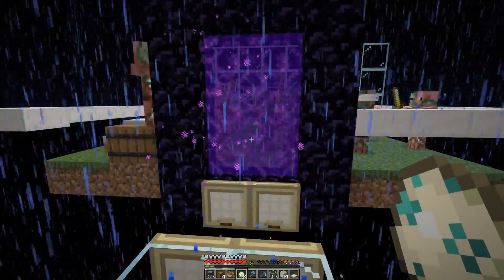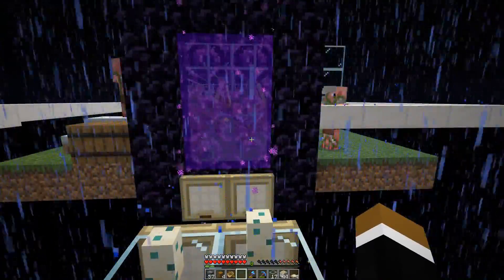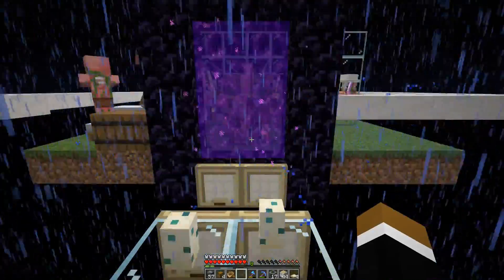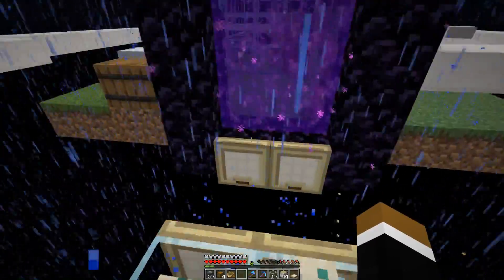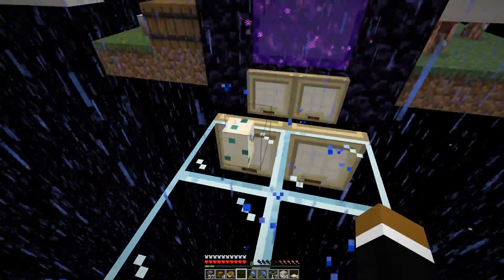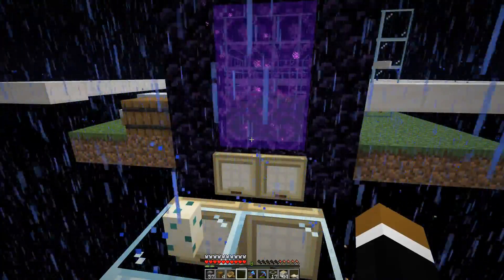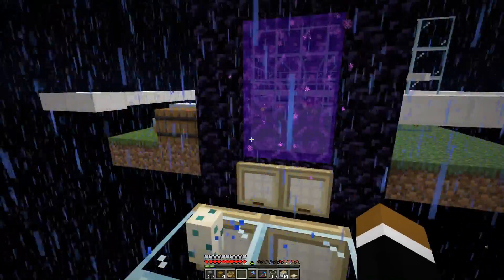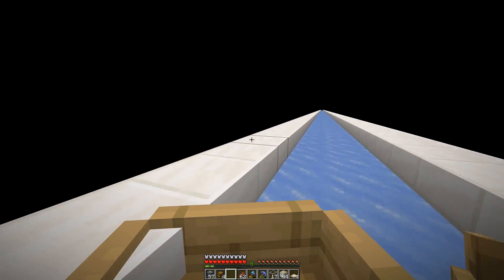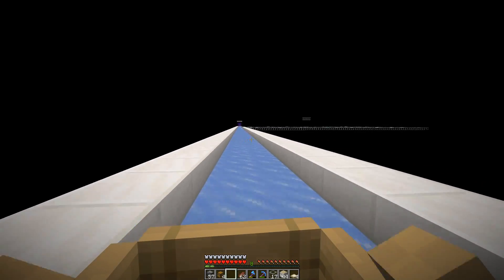I went back to the main storage and got two turtle eggs to deal with those pigmen. Let's see if that works - can they see a turtle egg through the portal? They just go through the portal to the nether side. I accidentally trampled one myself - good that I brought two. Now we have them on the nether side, where we can easily despawn them. Just gonna take a quick boat ride, go out 100 blocks to despawn them quickly - and we should get rid of the pigmen problem. Put down two torches to prevent future spawning on the obsidian.